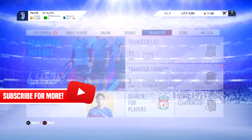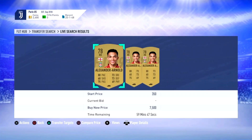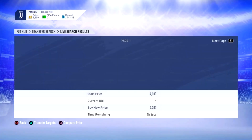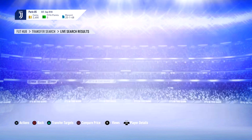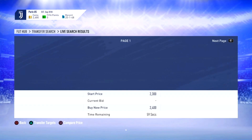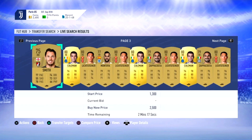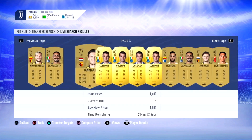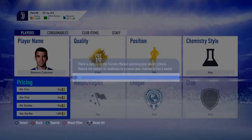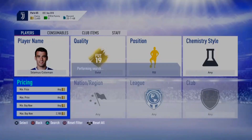After you've bought a right back player, go ahead and buy a right winger back position modifier to change the right back to a right winger. Then sell him — if he's going for around 2.5k, sell for around 3.3k or 3.4k. Check how much the right winger version of that card is going for.